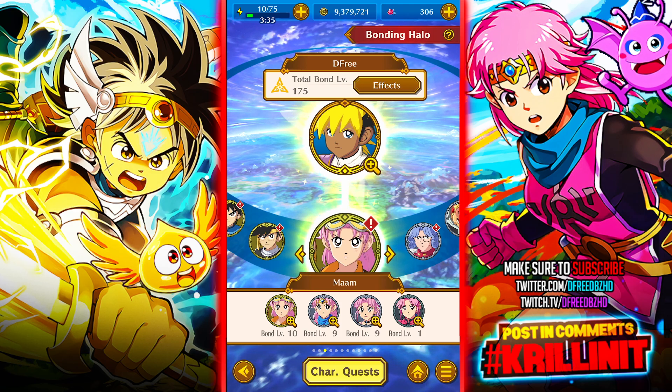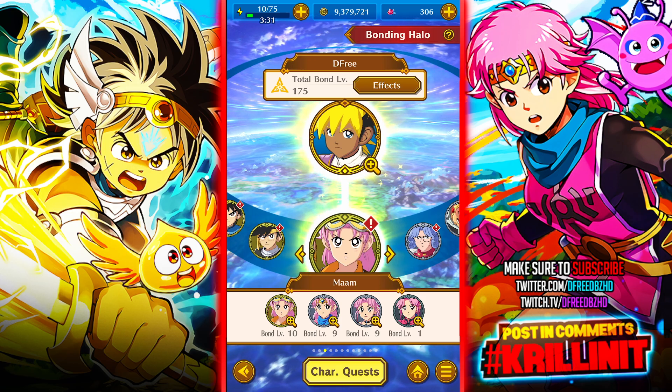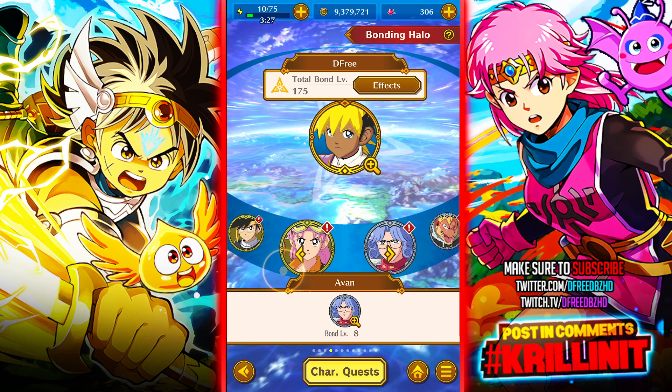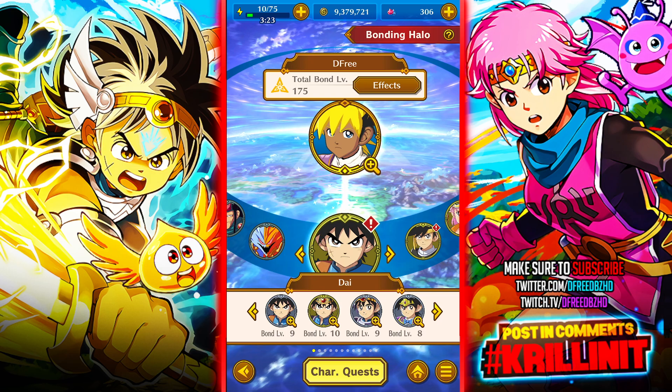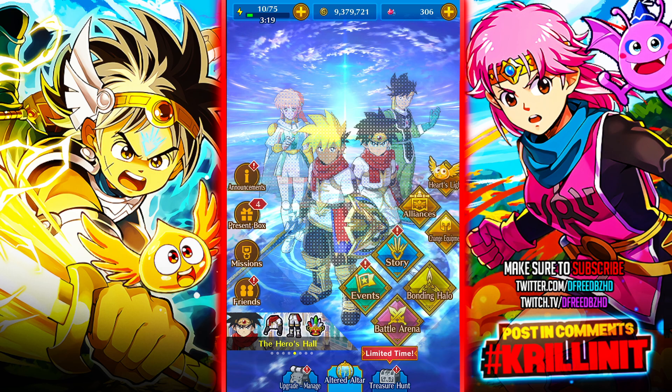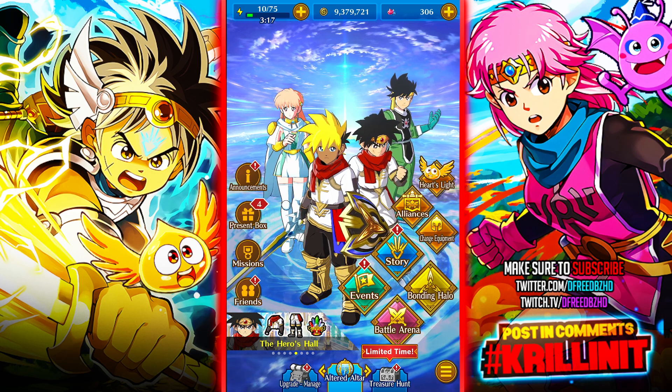There are a lot of stats and resistances tied to bond levels on a per-character basis — and even per outfit for each character. So you really want to complete this as quickly as possible. Bonding Halo is very important.